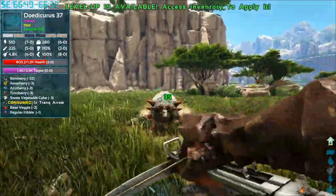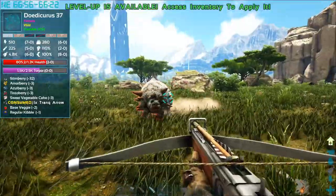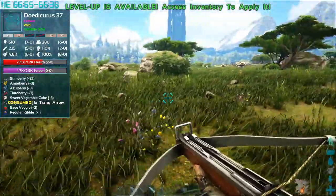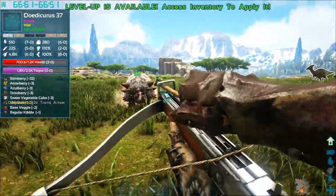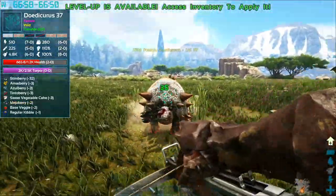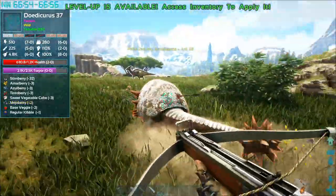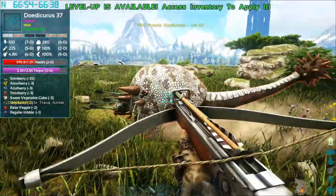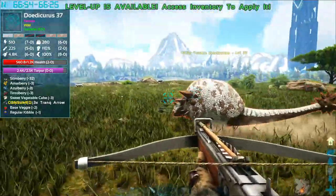Now you can feed him berries or kibble. The better the food that you feed him, the better the levels he is going to gain when he's fully tamed. So for instance, you may get 20 levels with regular berries, but if you feed him kibble he may get plus 50 levels. As you guys can see, he's starting to run away now, which means he's nearly knocked out. Sometimes they do roll into a ball — if he's high enough level, he does that to protect himself.